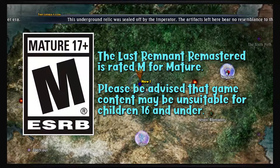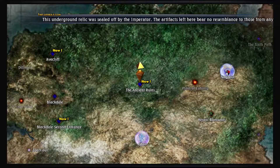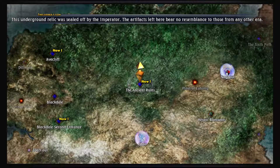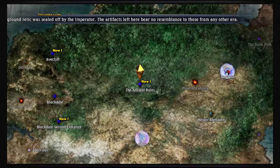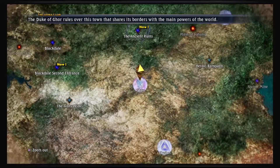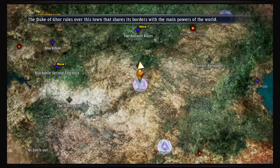Hey everybody, last time on The Last Remnant we defeated the Fallen, and this time around we're continuing the story. In order to actually reach the Underworld, which is where we're heading next, we need to make sure we have both the quests — the Fallen, the Gates of the Seat, and the Swords of the Dead — done, because if they are not done, they will be lost forever.